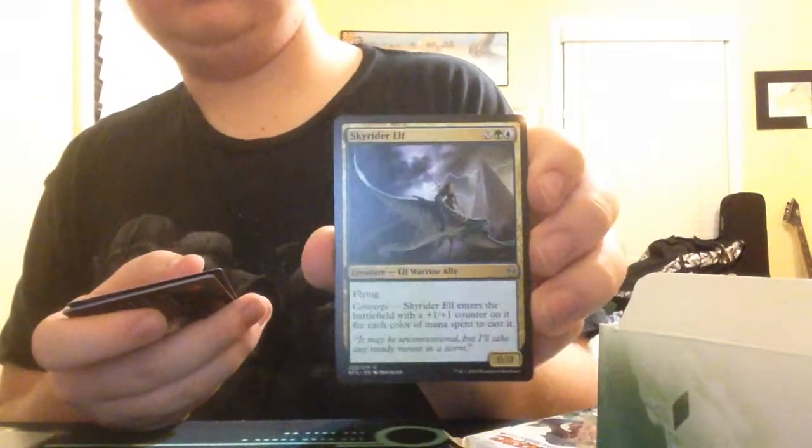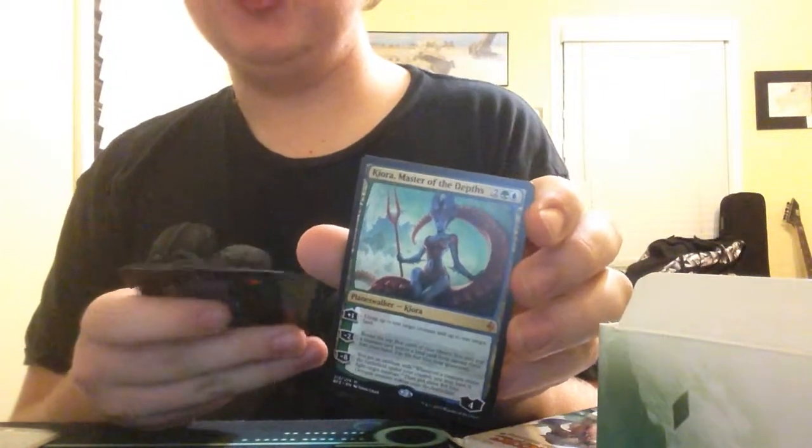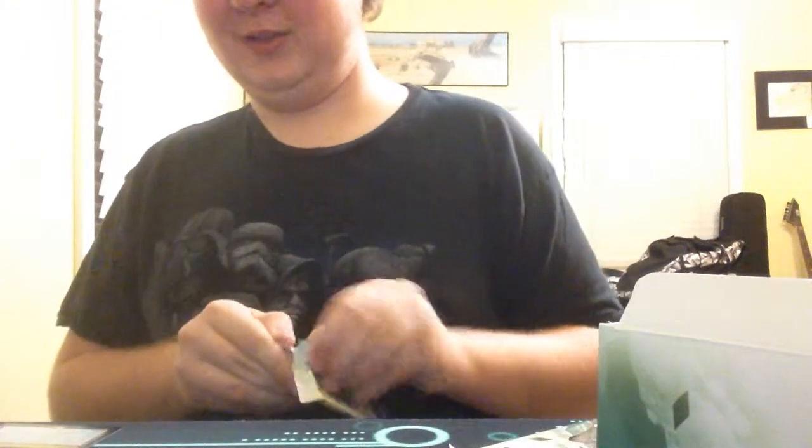We have a Brood Monitor. Skyrimper Elf. Blighted Steep. We have a Blighted Steep. And we have Kiora! So we managed to pull two of the planeswalkers, which is really nice. That's sweet. We also have a Mountain and another Mountain. That's really sweet — not foil, but still, that's pretty amazing.